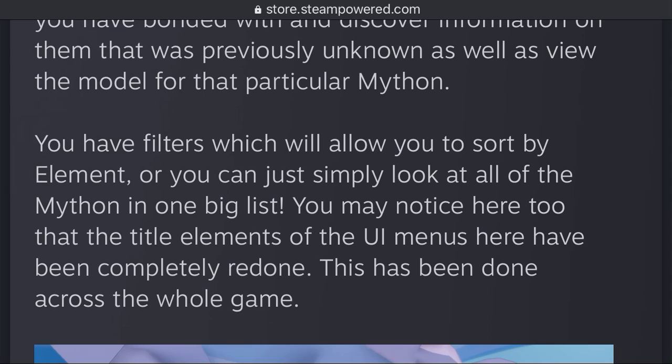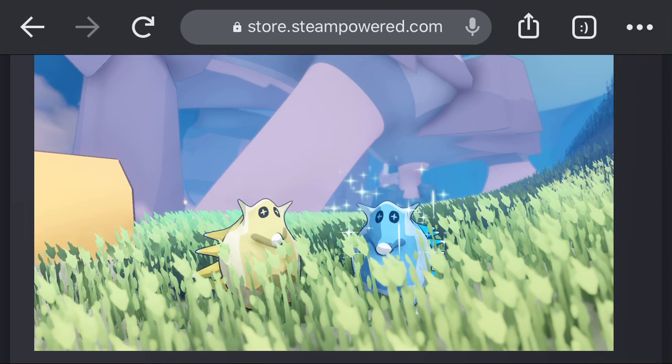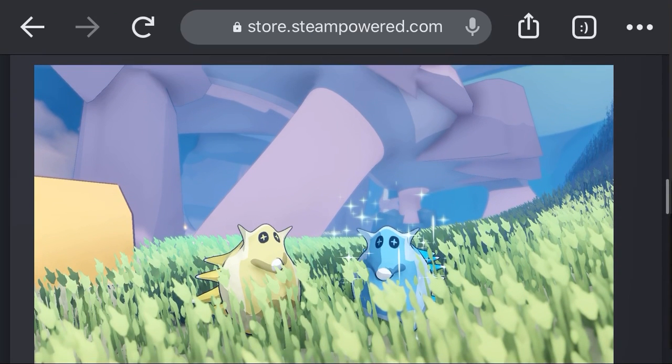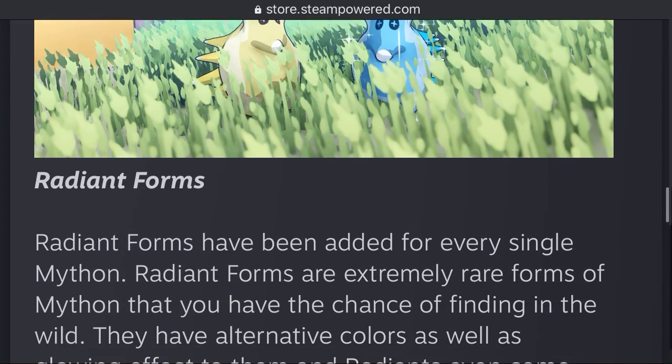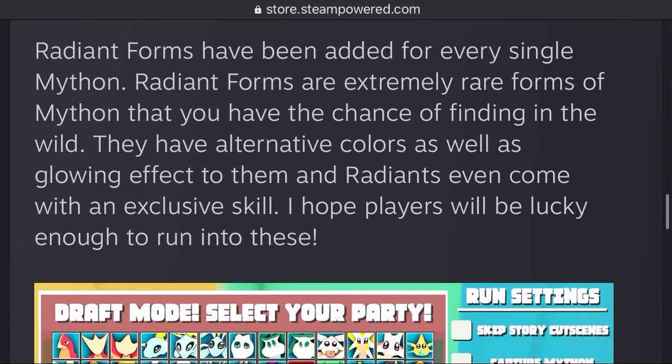You may also notice that the title elements of the UI menus have been completely redone for the whole game. Now, Radiant Forms — he has talked about this before. The radiant forms have been added for every single Mython. Radiant forms are extremely rare forms of the Mython that you have a chance of finding in the wild. They have alternative colors as well as a glowing effect, and the radiant forms even come with an exclusive skill. Hopefully players will be lucky enough to run into those.